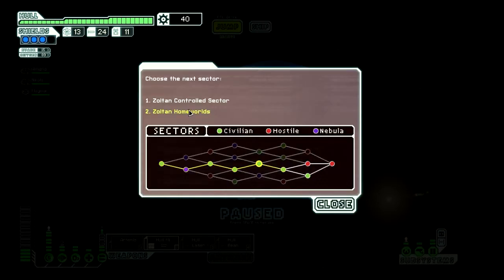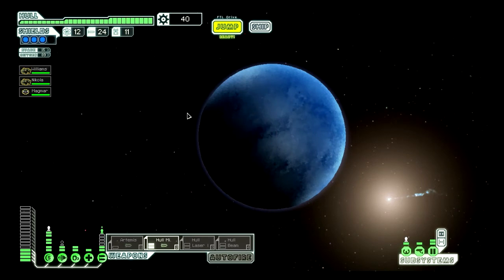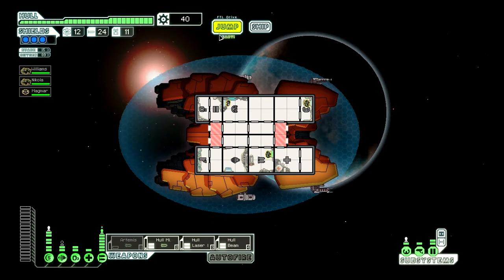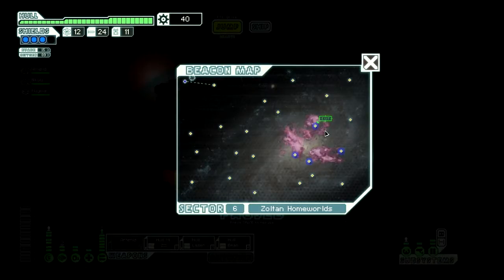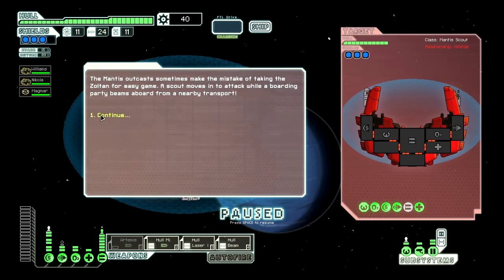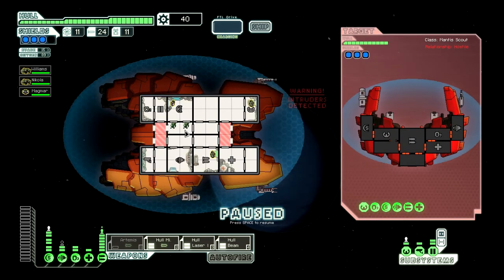Let's go to the Zoltan homeworlds. Okay, weapons powered up, everything fully powered. Let's go. They didn't quite beam aboard from the right place this time, but that much is easy. They've got three shields, so I am gonna have to — Artemis will charge faster. Let's not fire that yet, but let's fire the Artemis now.